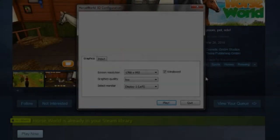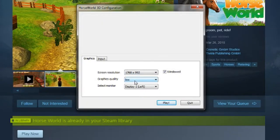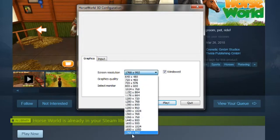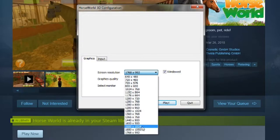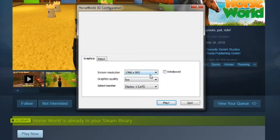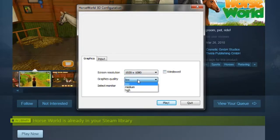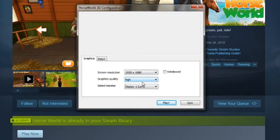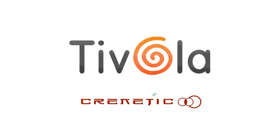Welcome back everybody. When you launch the game, it comes with this Unity Standard Launcher. On my computer, it has graphics quality set to low and a screen resolution that won't go higher than 1768x992. If you uncheck the windowed box, you should get 1920x1080 resolution — and we did. If you have a decent computer, I'd turn the graphics up to high. So we're going to go 1920x1080 at high and hit play. I want to thank the developer for offering me a free evaluation copy.